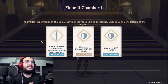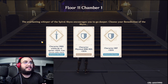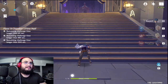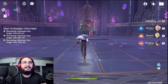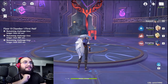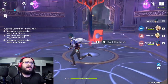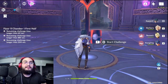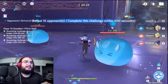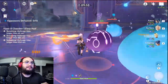We'll do Floor 11 of the Abyss. I'm still not done clearing it — still working on my second team — but I'll showcase my first team. As you know, the team is Bennett, Xiangling, and some Pyro characters. Bennett is mostly there for support — he'll burst occasionally. He's not leveled up so he won't do a huge amount. And Xiangling — I'm going to use her for sure. Xiangling's burst gives a little bit of damage to boost things.